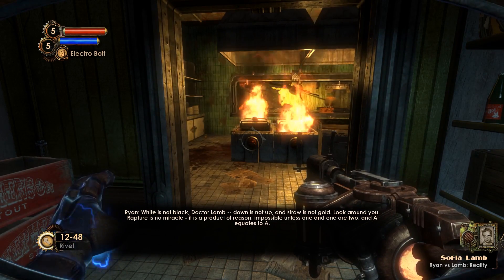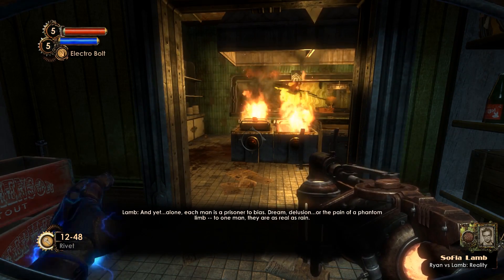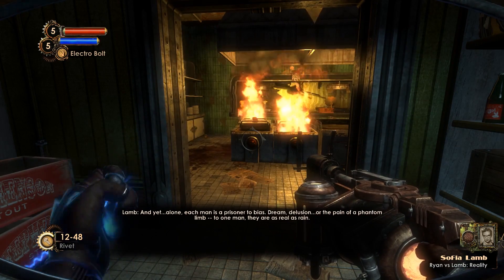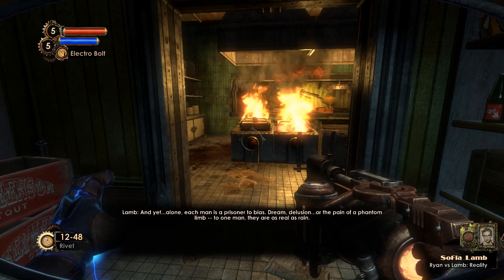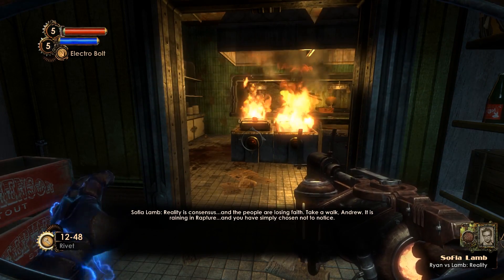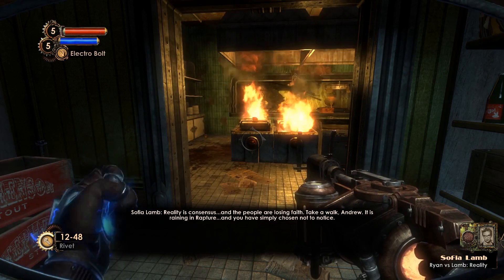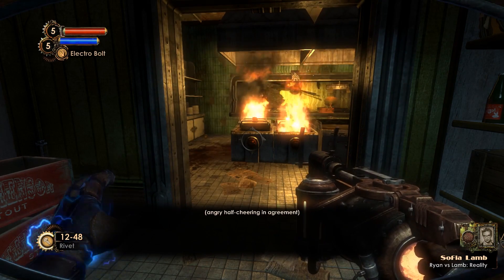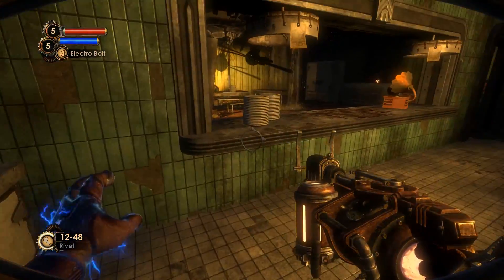Two, and A equates to A. And yet, alone, each man is a prisoner to bias — dream, delusion, or the pain of a phantom limb. To one man, they are as real as rain. Reality is consensus and the people are losing faith. Take a walk, Andrew. It is raining in Rapture and you have simply chosen not to notice. That sounded like a public debate that Ryan and Sophia were a part of.